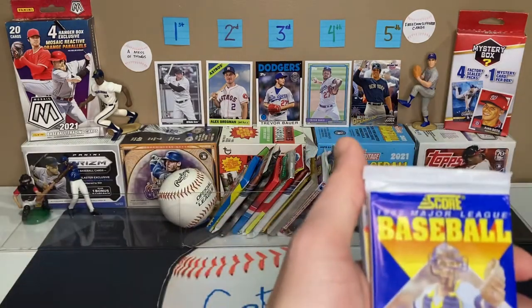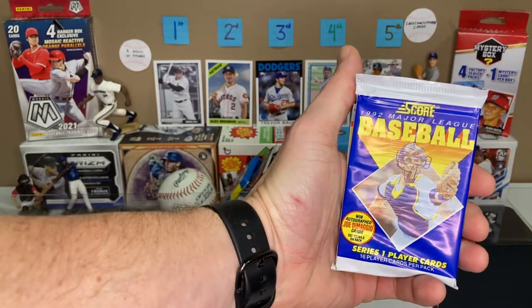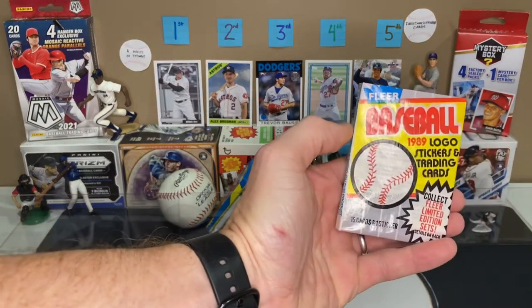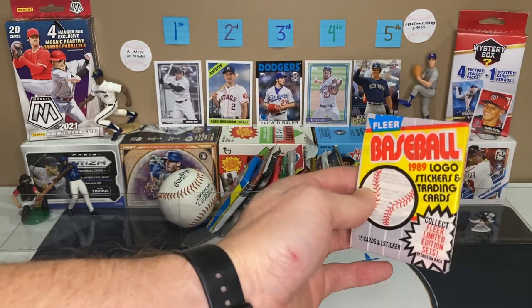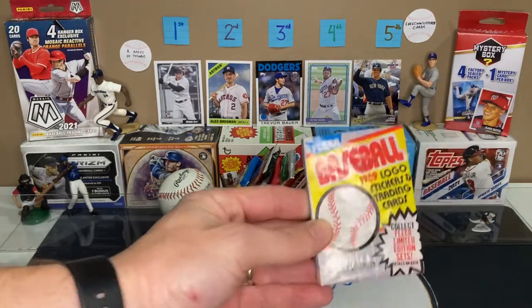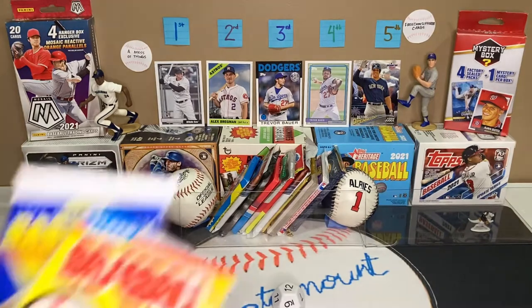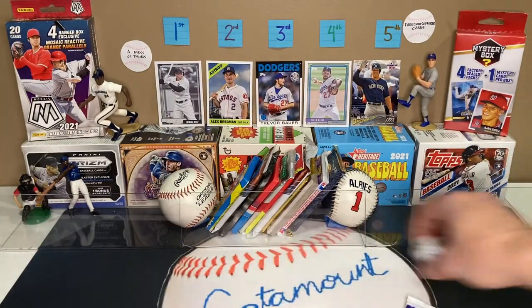The 11 is a pack of 1992 Score Series 1 — you could get the autographed Joe DiMaggio card in there, so we'll be looking for that. Then we've got one of the 1989 Fleer packs — looking for some error cards in there, Randy Johnson and Billy Ripken, and also the Ken Griffey Jr. rookie card. Both came from local card stores.